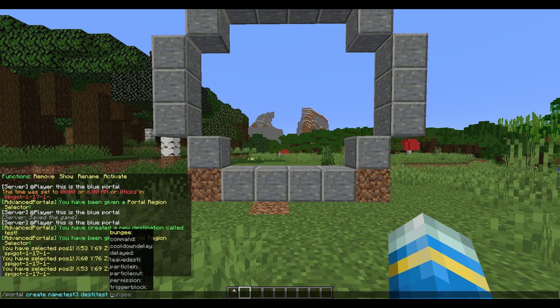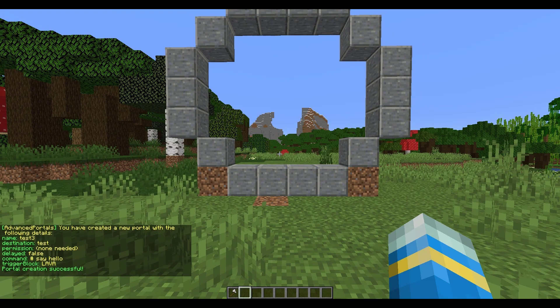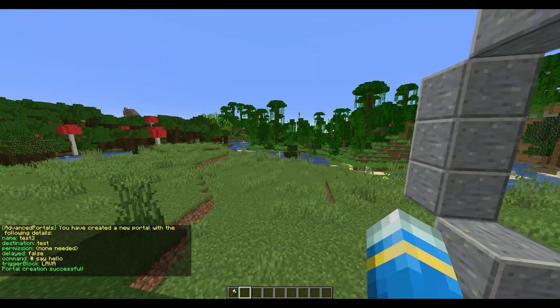You don't need bungee support obviously, but if you did use that you could. You can set a command to be triggered — you'd write it with an apostrophe and a pound sign, for example 'say hello' when someone goes through the portal, then close off that apostrophe. You can also set the trigger block, which is pretty important. I could do lava potentially, and there we go. If we try and go through it now it's not going to work.